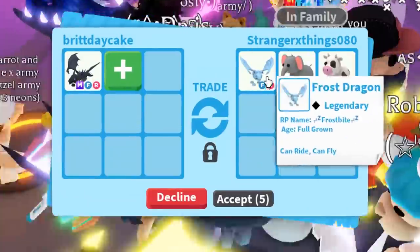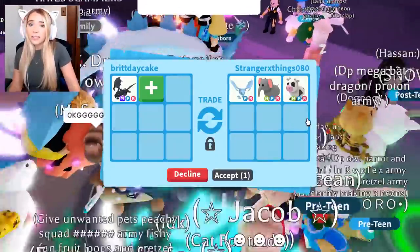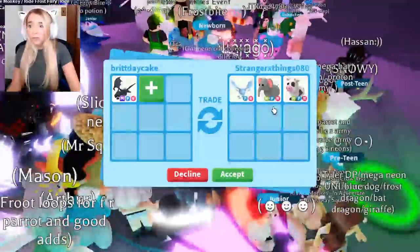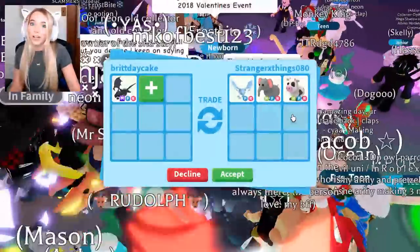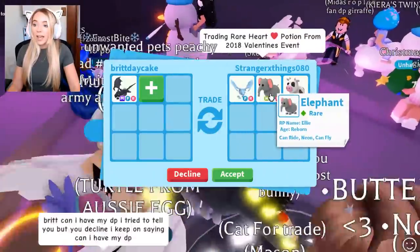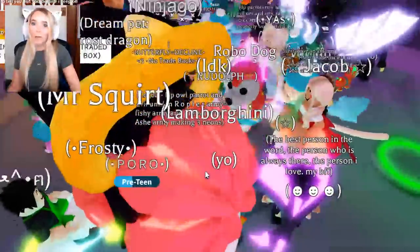Stranger Things offered a regular Frost, Neon Elephant, and Neon Cow. That's some cool stuff — I love the Neon Strawberry Cows, they are so pretty. But I got offered a Neon Bat Dragon and some crazy stuff in that last trade. If I was gonna trade this at all, it would have definitely been for that trade with the Neon Bat Dragon.